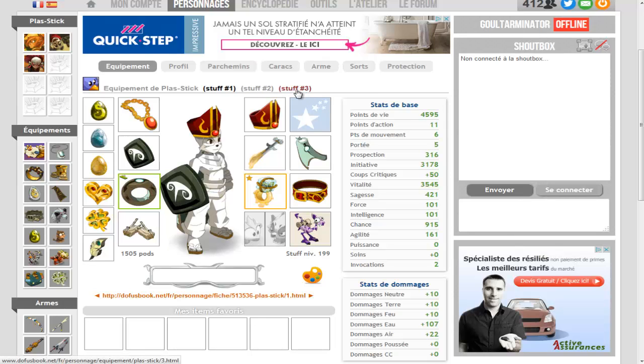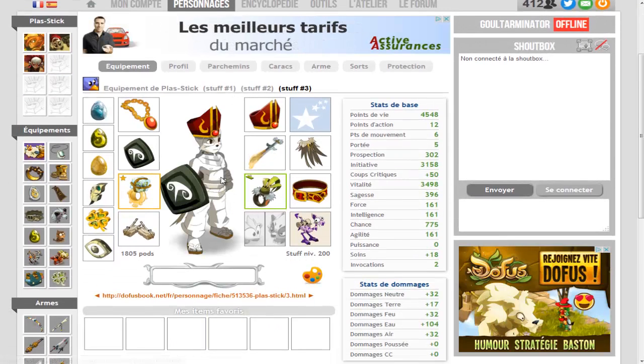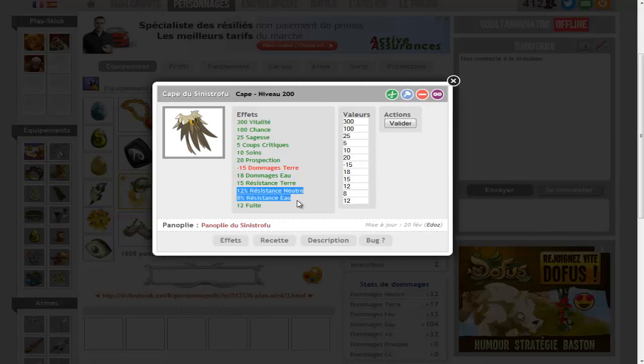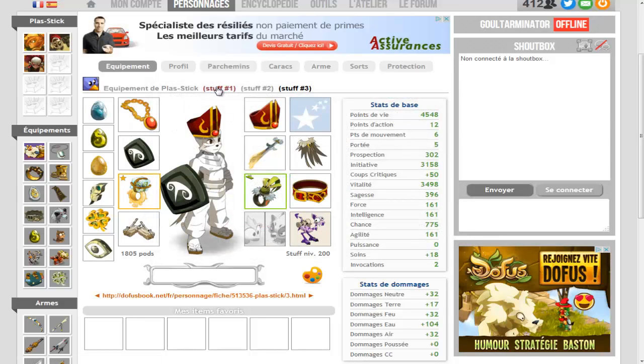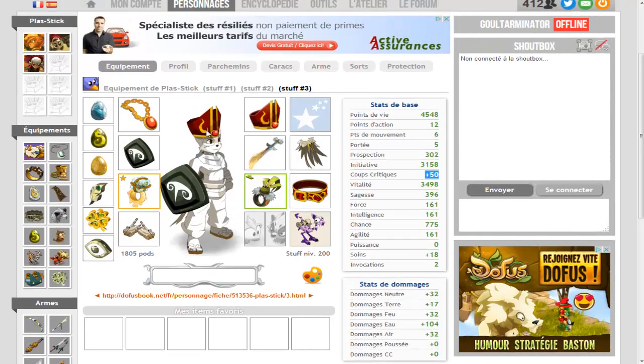Je tiens également à remercier Pure Protect de ma guide de m'avoir conseillé un stuff, tout simplement la Glourson d'Anna, et au lieu de la cape glaciale, une cape sinistro-fou que je trouve vraiment cool pour les résistances, ça me donne plus de résistances. Dès qu'il m'a montré ce stuff, je me suis dit c'est le stuff que je veux, tout simplement parce que le 12-6, les 4500 Vita, les 5 portées, les 300 prospects, l'initiative, le 1 sur 2 au corps à corps, la Vita 700, presque 800 chances — franchement, tout ça en 12-6, c'est vraiment parfait avec ce stuff, je le trouve vraiment nickel.